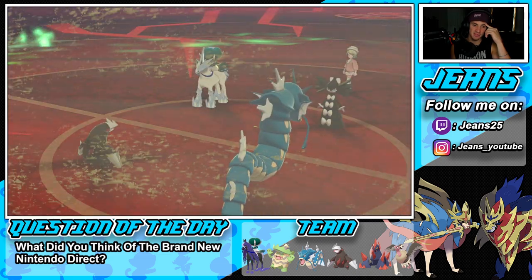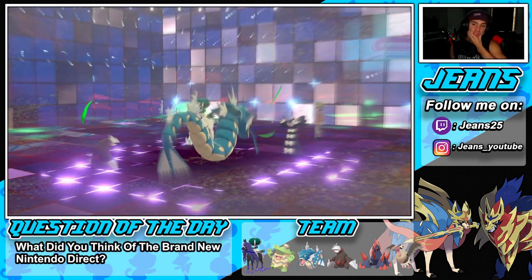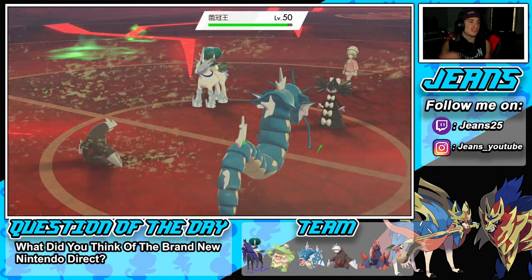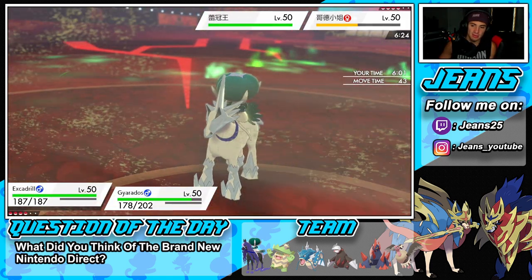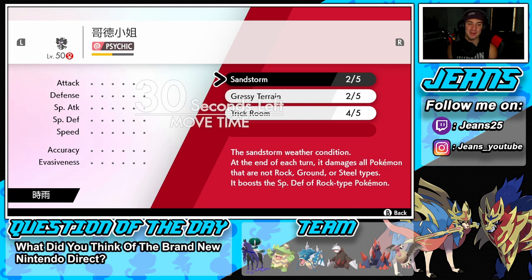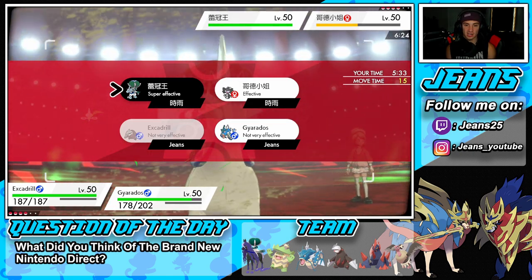He protects. Gothitelle takes a mean Crunch from Calyrex and goes past half HP. Trick Room pops and is now up. Calyrex is at minus one attack which I really dig. Grassy Terrain heals everybody up a little bit. I'm still confused why I couldn't swap — it's got to be Gothitelle's ability since it's not Unnerve or Grimm Neigh, and he didn't use any move that would block swapping.